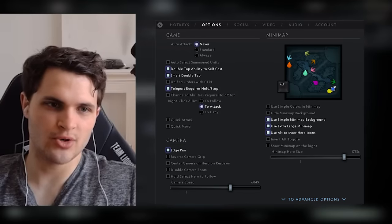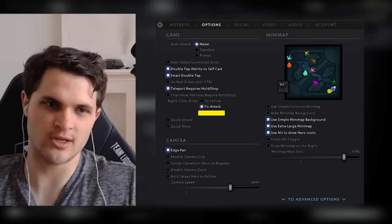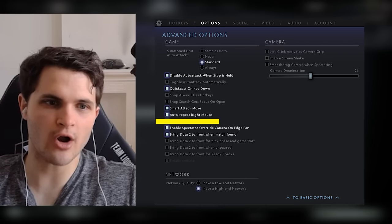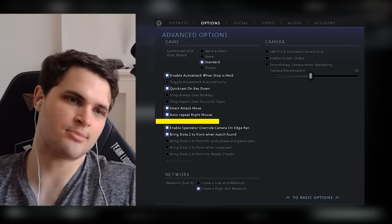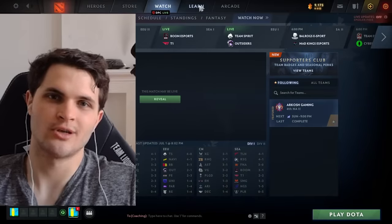First, go to your settings, go to the options tab, and turn on right-click allies to attack. Secondly, you need to have auto repeat right mouse. These two settings are absolutely crucial in order to utilize the mechanic that I want you guys to drill out.